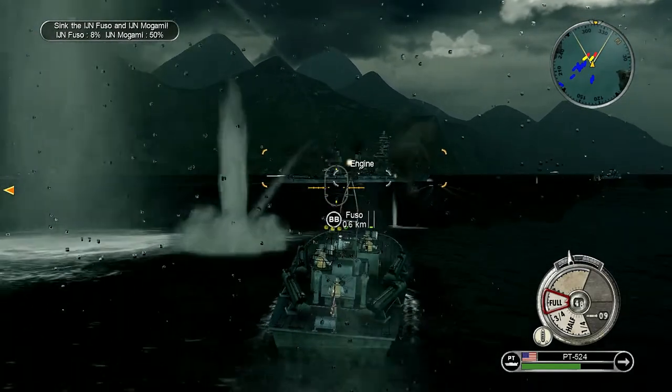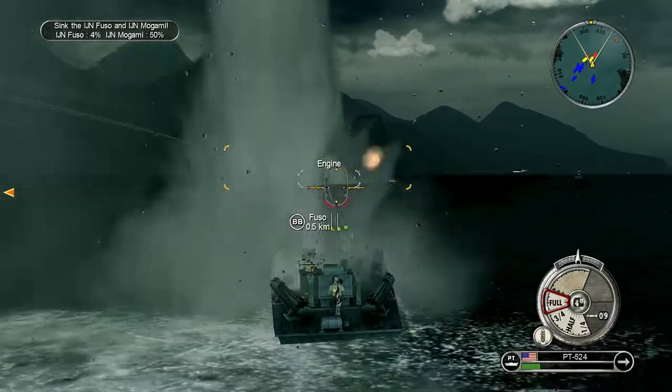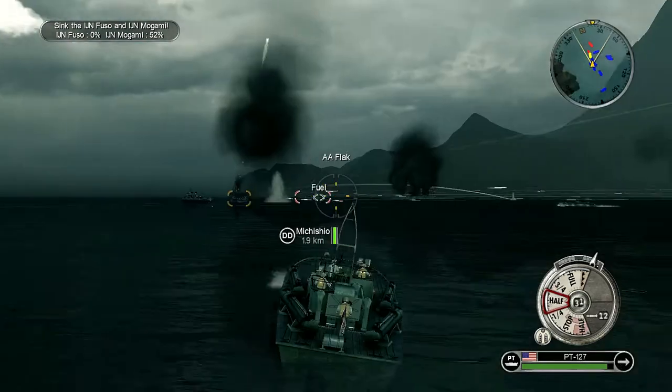We're going to launch some pre-emptive torpedoes here, saving one in reserve for when it eventually stops trying to dodge. It looks like we might score a couple of hits — might just bring that down. Those hits are absolutely fantastic — we don't need to launch all of them. We're certainly going to save the last one for the Mogami to try and immobilise that.